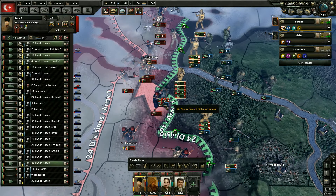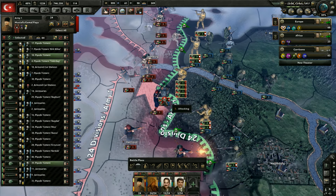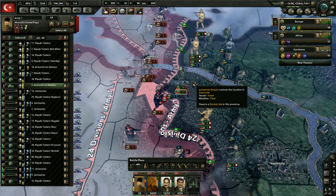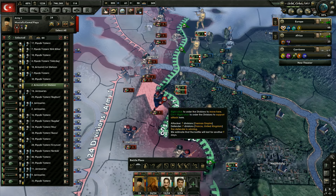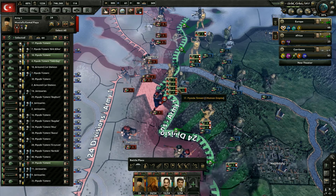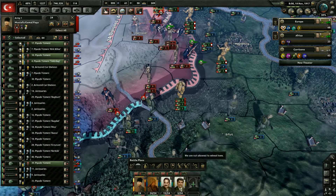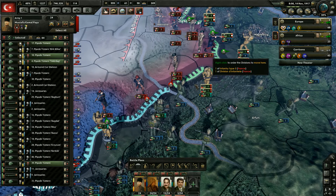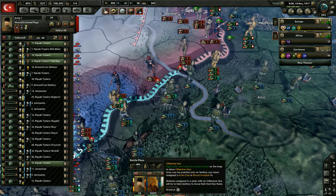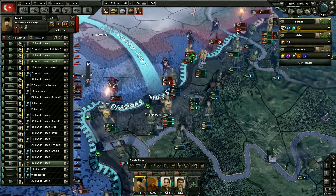I wonder if we can win over here now. It seems we're still attempting to attack right there. I'm trying to grab this unit here. Let's attempt to attack here, see if we can win there. It says we can win right now, let's see if that stays that way. I'm almost thinking about taking that province in because I was trying to wrap around here — it's just not happening.